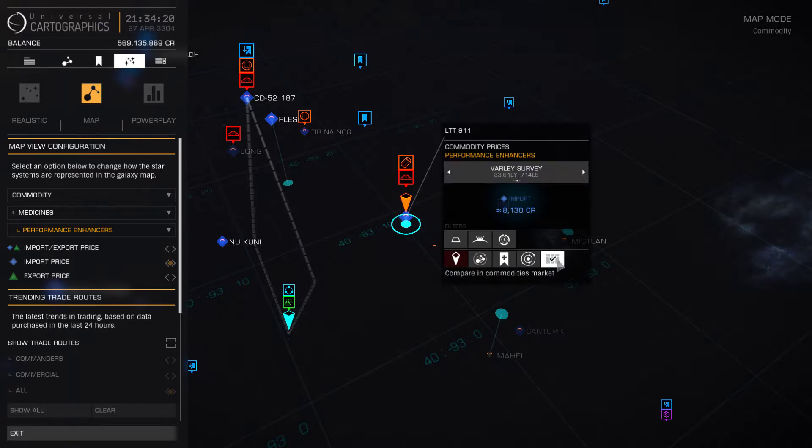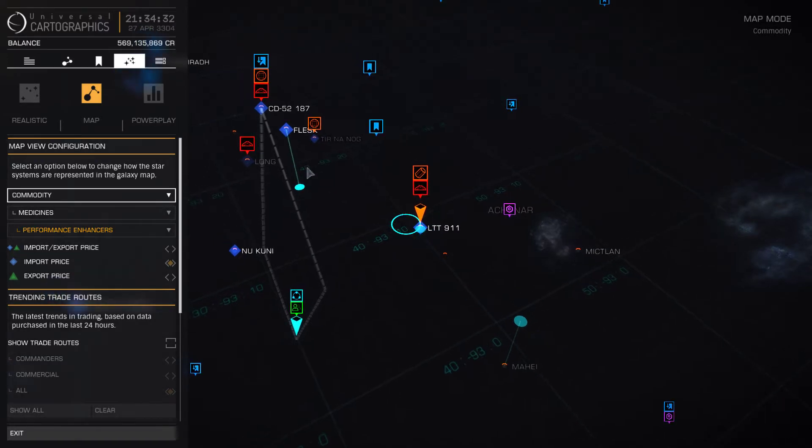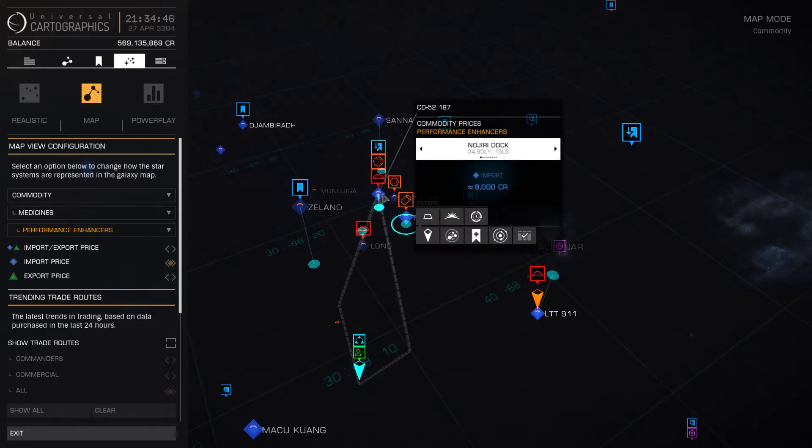Now it might be like a bug, because I figured since it's already selected it should have a little X in it. But if you go to a different system — I'm gonna go over to Flesk — you can click that same box, Comparing Commodities Market, and then that little container icon will move to that system. Now it changed to that system, the small container changed to that system.